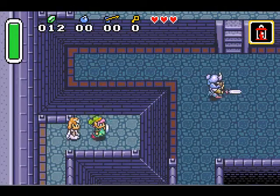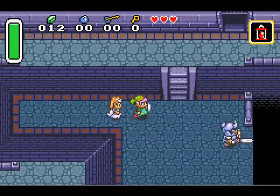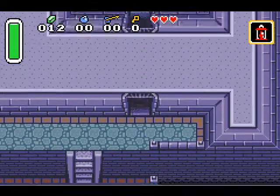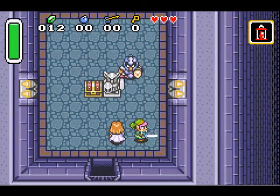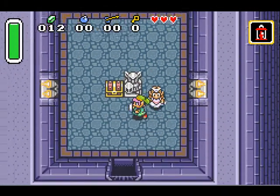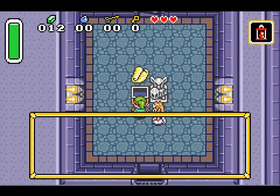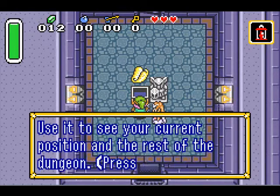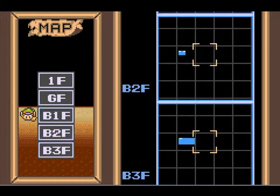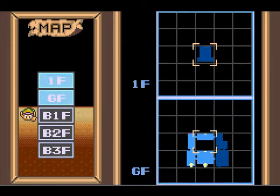The reason I didn't grab that chest in the first place is because it's just a map — you don't really need it. Click the L button to see the map, and that's basically what it shows. Most of this you're not even going to see until later.